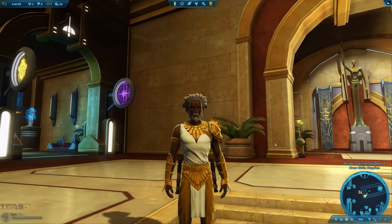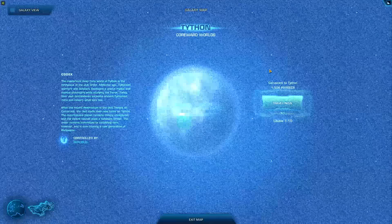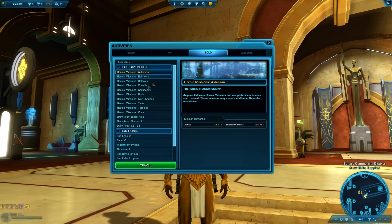Tips 61 & 62: Want to travel around the galaxy quickly? Open the galaxy map with Shift-M or through your map. Note that traveling this way sometimes doesn't trigger quest requirements — if it doesn't work, go back to your ship and travel manually. The easiest and fastest way to get to any planet is to use the Heroic Travel button in the Activities tab, even if you don't plan on doing heroics there. This saves fuel cost and bypasses the Space Station traveling step.